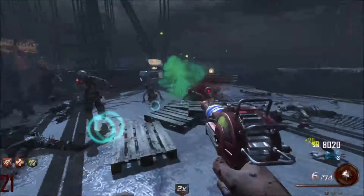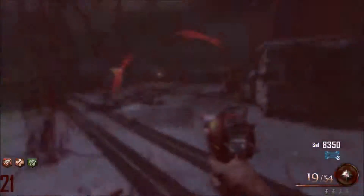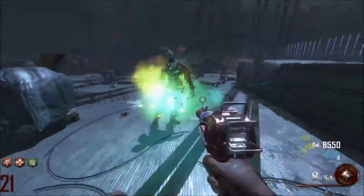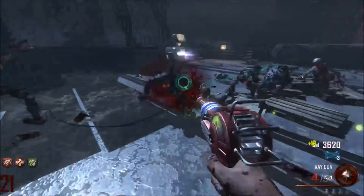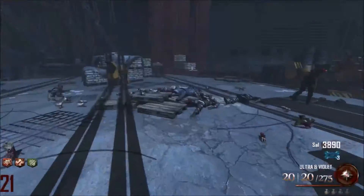The ray gun creates too many crawlers, so unpack-a-punch that. The good news is that since the last two weapons are the FAL and the Mark II, I have at least one good weapon I can fall back on - the Mark II, which doesn't have the splash damage of the ray gun.